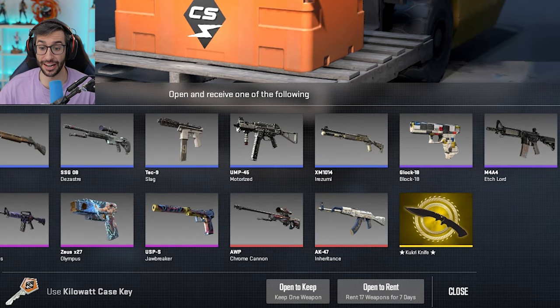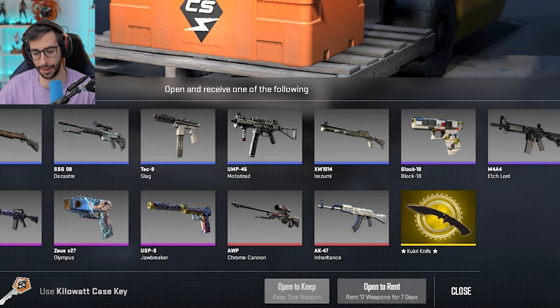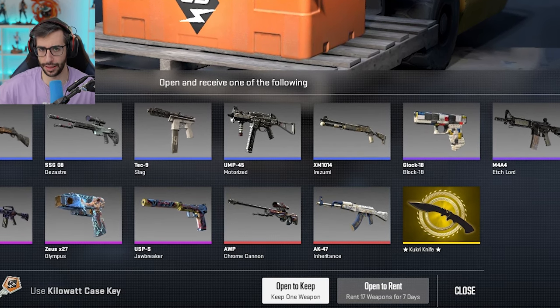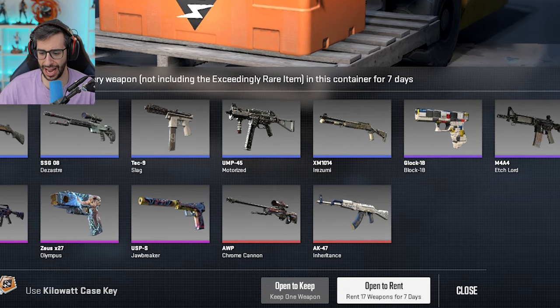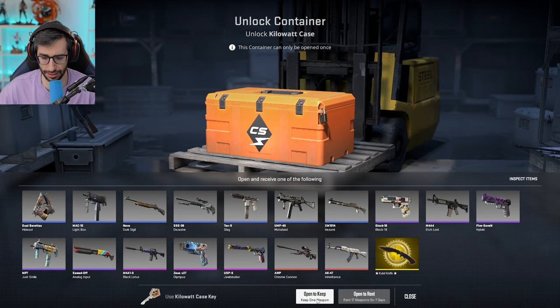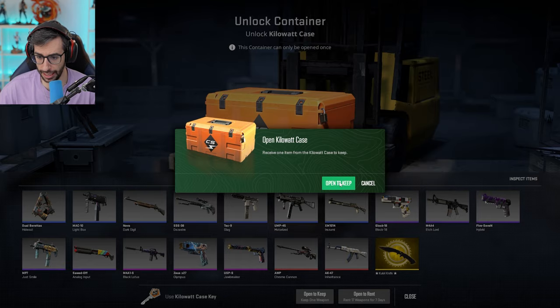Bienvenidos al canal, bienvenidos a un nuevo vídeo de Counter-Strike 2. Hoy vamos a abrir 50 cajas Kilowatt, la caja de moda, porque se puede alquilar las skins que contiene. Ahora hay dos opciones: abrir la caja comprando la llave y quedarte la skin como siempre, o alquilar las skins durante 7 días, aunque el cuchillo desaparece de la opción de alquiler.